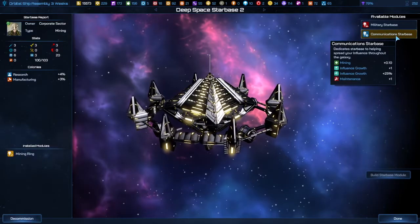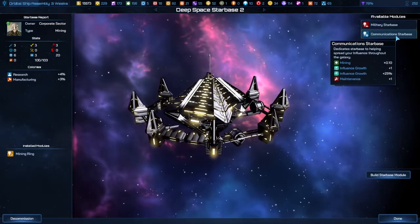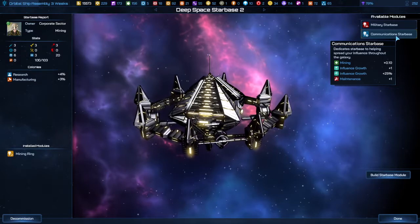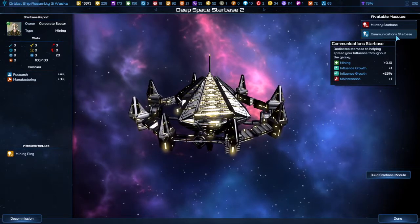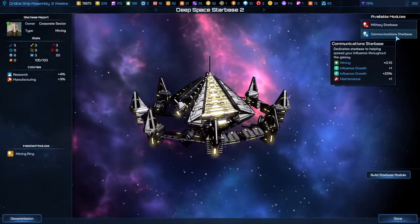I'm going to go ahead and build a communication starbase. That actually ups my mining a little bit, and it gives me one influence growth and plus 25%. It also has a maintenance fee.